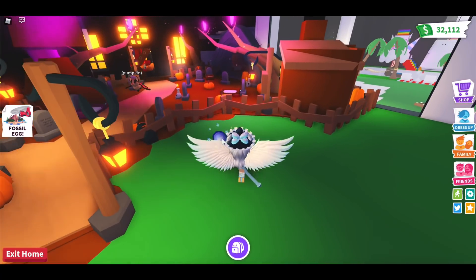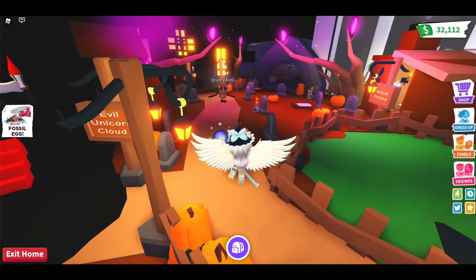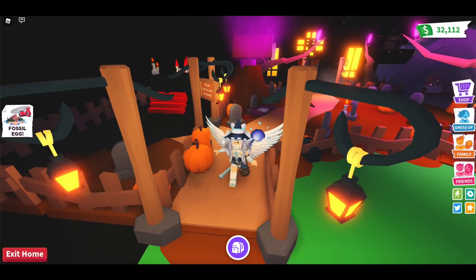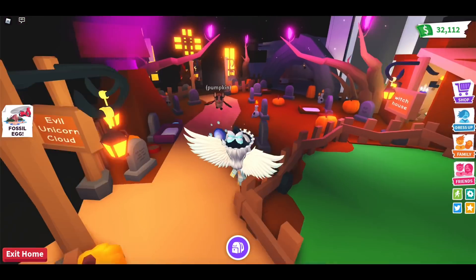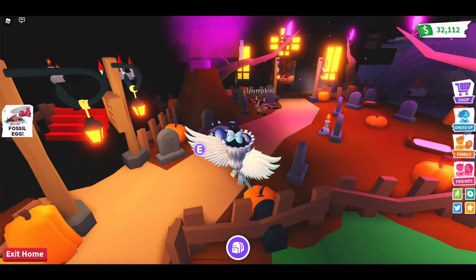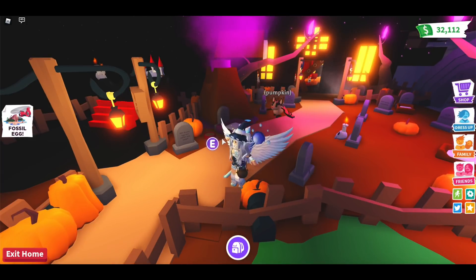I'm going to start at the entrance of this build. Over here I love these fences — they're from the new update and they give a really spooky Halloween vibe because they're kind of crooked and stuff. As you can see, there are a lot of tombstones and a bunch of pumpkins around the map, and there's also a bat dragon in the middle of the map.